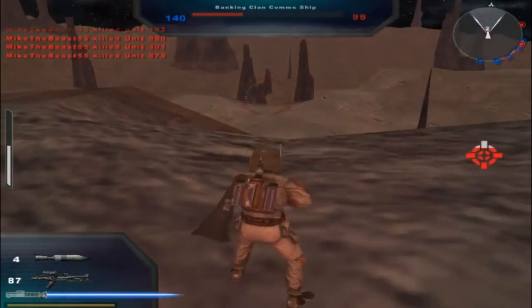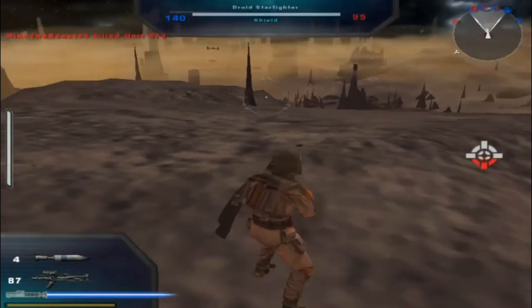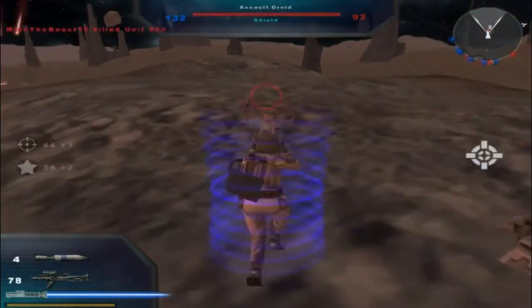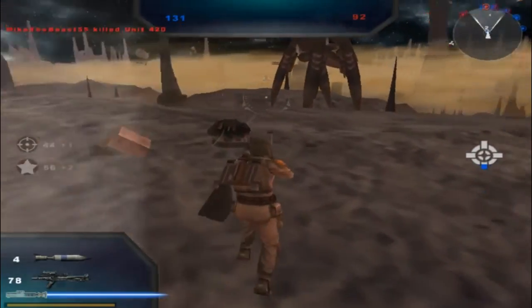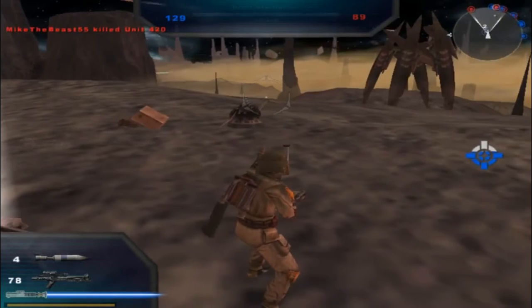A Banking Clan comm chef — okay, that's pretty neat. So it's 140 to 95 currently. We seem to be having an advantage here.